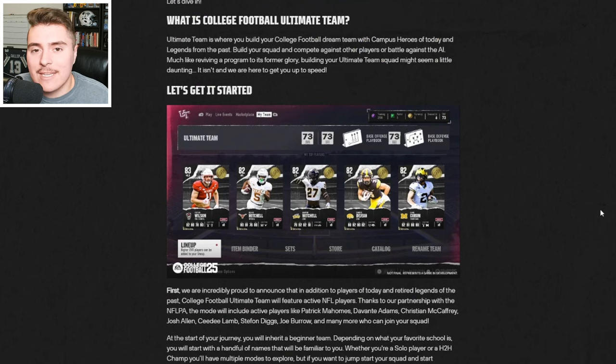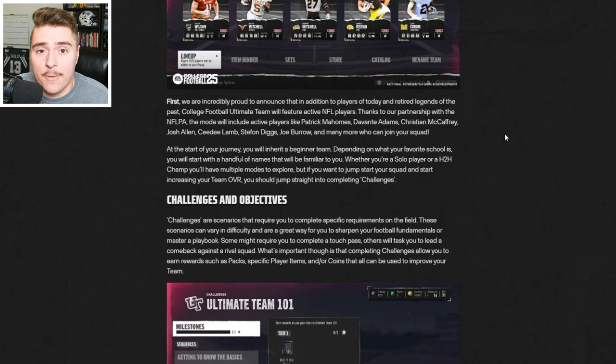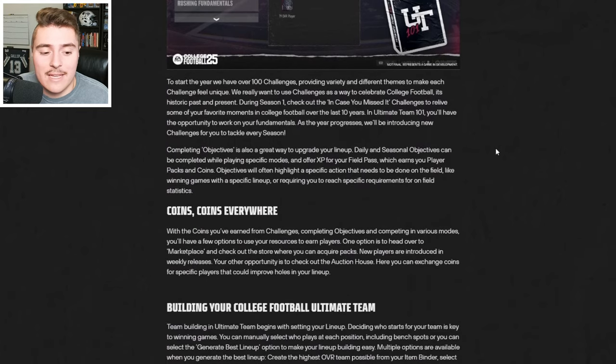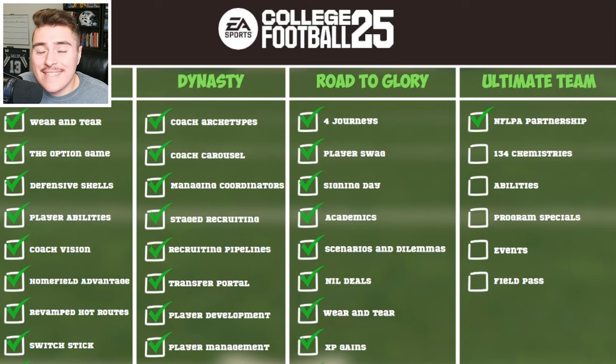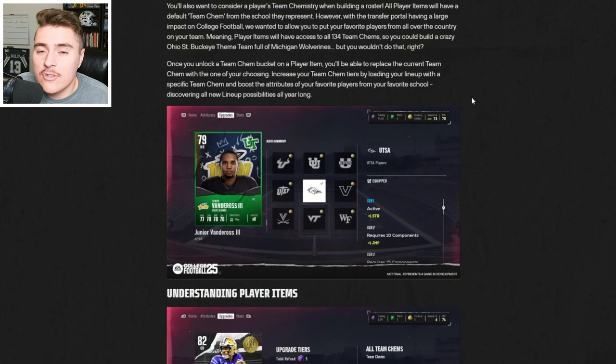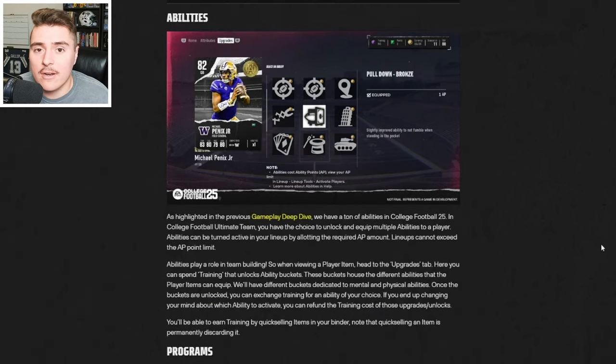Ultimate Team is a lot like Madden — you collect cards and build a dream team of your favorite players from legends, current players, and active NFL players. The 134-team chemistry note is significant: player items will have access to all 134 teams, so you can build your dream team and use anyone to get max chemistry bonuses. You can mix and match abilities on different cards, but you have to pay points and stay within a threshold so you don't exceed the limit.